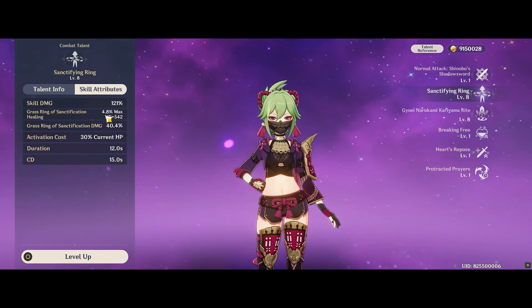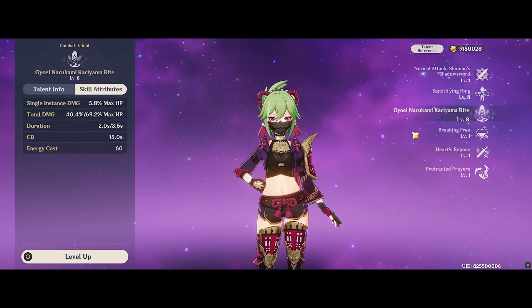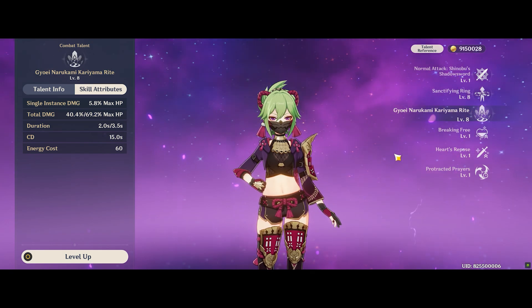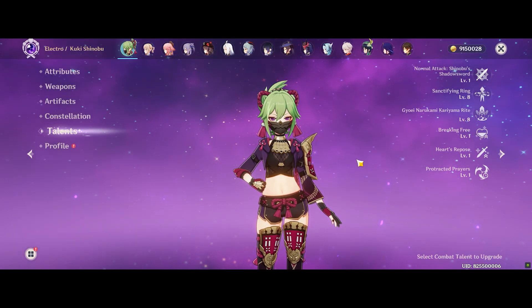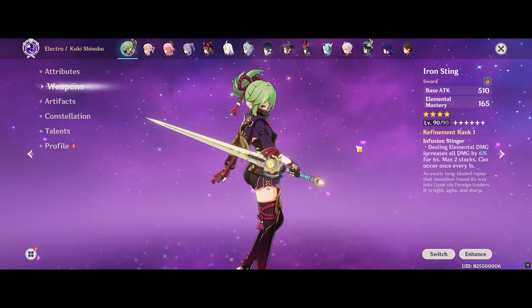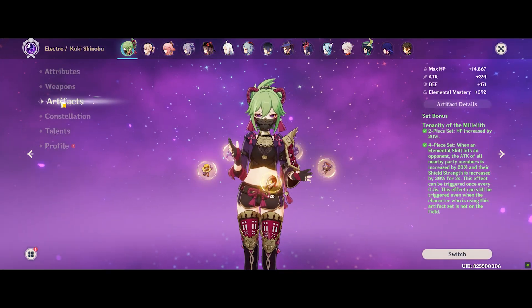Both her Elemental Scales Healing and her Elemental Burst also scale off HP, but what we don't know — which we will be testing in this video — is whether HP%, Elemental Mastery, or Healing Bonus is best for Kuki Shinobu's overall kit. In all testing, I'll be using Iron Sting, and the other 4 artifacts will remain the same; the only thing that changes is the sircelet.